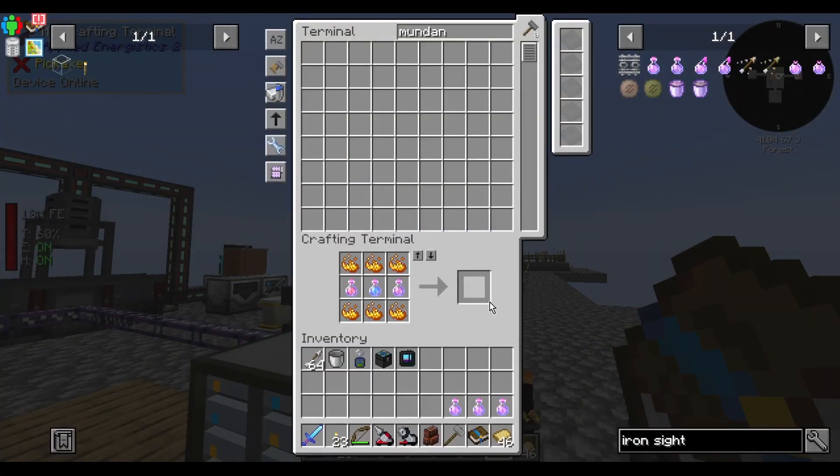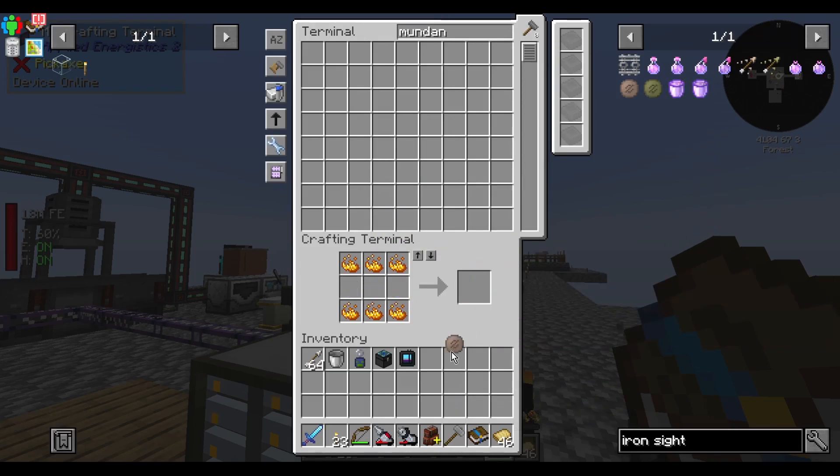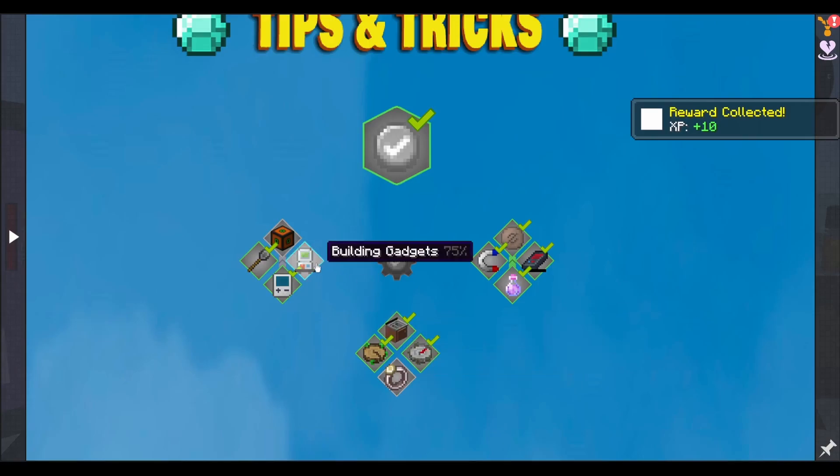Make this — no, it needs iron sight. There we go. I don't think I need it equipped yet. Alright, so this thing is almost done. I just need dark matter for this and all the modium for this.